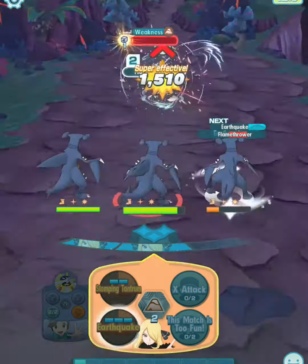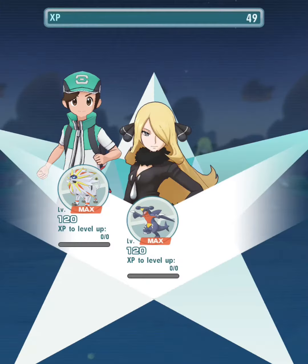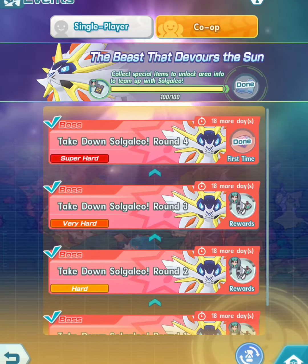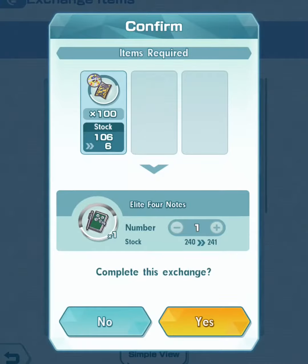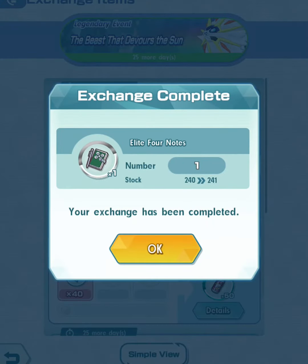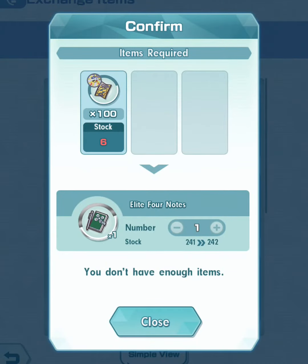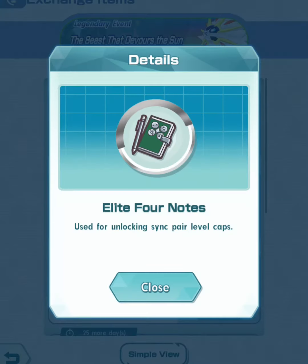All right, so we're just about done with our third battle. We're going to head into the shop and exchange the super voucher 2s we've collected. Usually around the third battle you have enough to exchange for one E4 note, so your third or maybe fourth battle definitely guarantees you this Elite Four note.